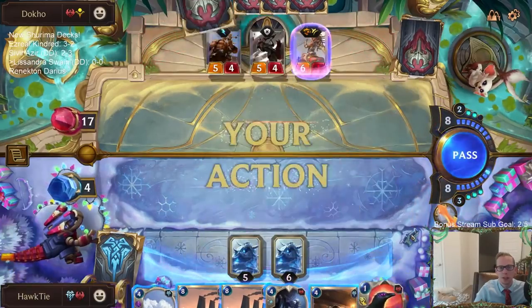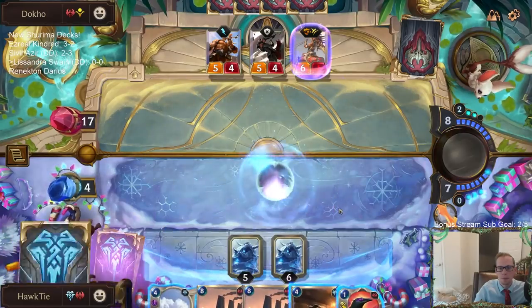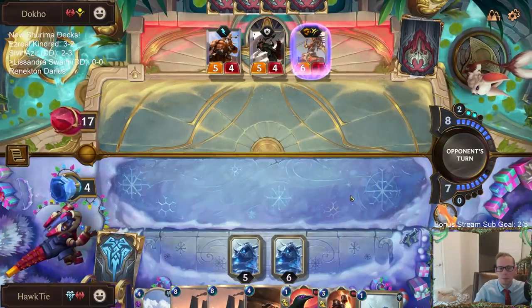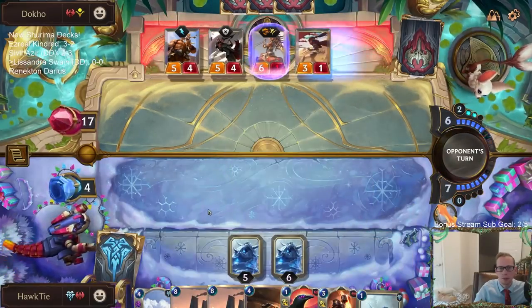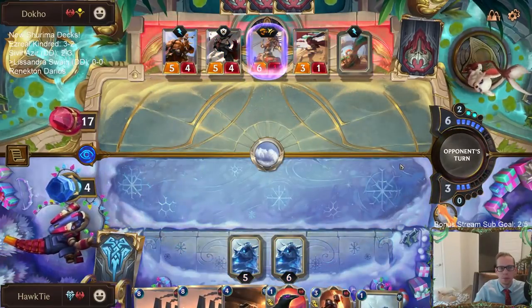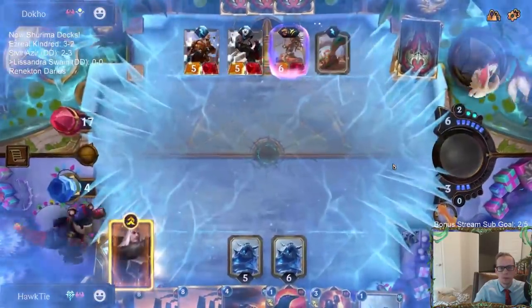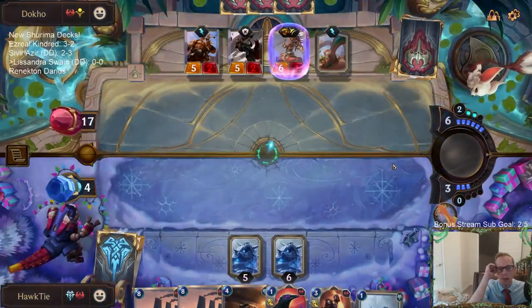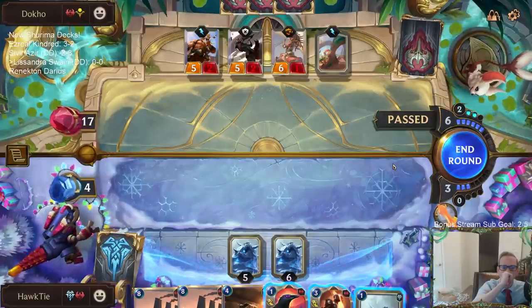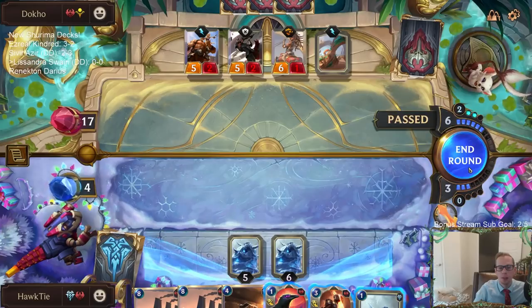Good hand for the opponent — that exhaust card is amazing. How do I kill three things? I can't really cast Guillotine right now.